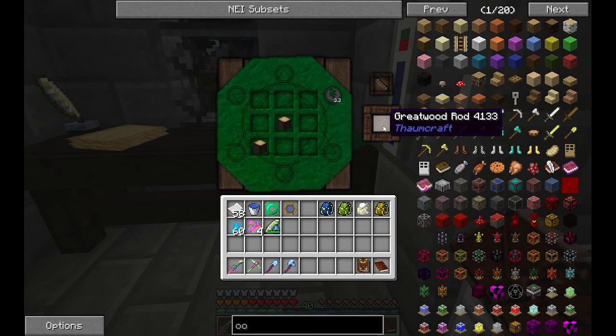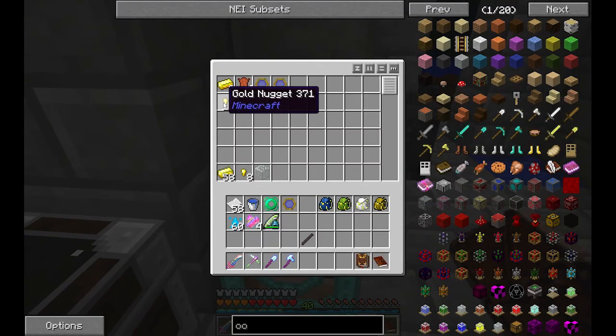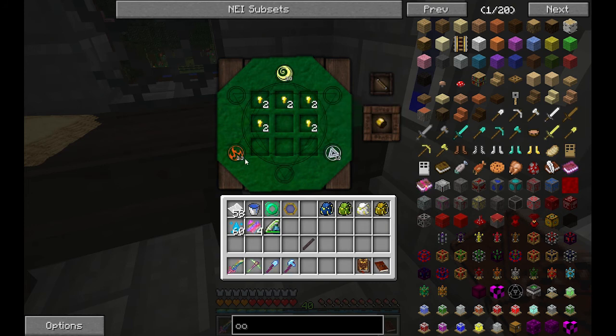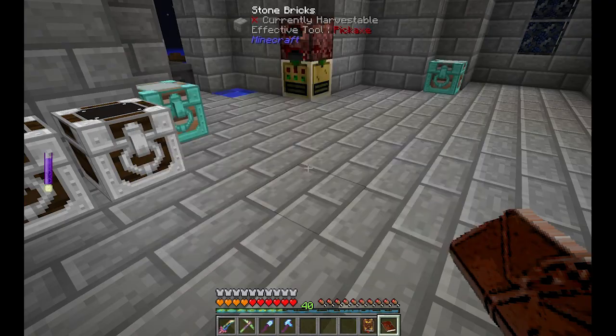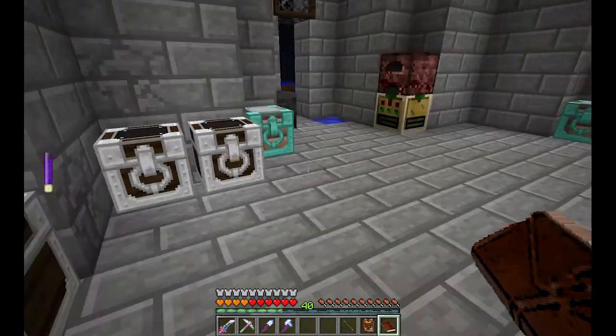So let's make that wand. We need a great rod, and of course two gold caps. We'll take these ten and make it like so. It says we need 3.3 of this, this, and this, and we can make one — oh, we need a little bit more Ignis. I think there is a quest here. This will give me two Oranauts, so I need to go find more Ignis. I'll be right back once we get a little bit more Ignis.